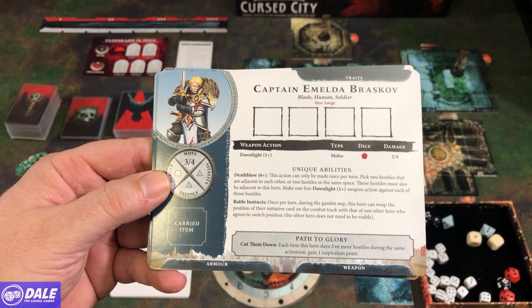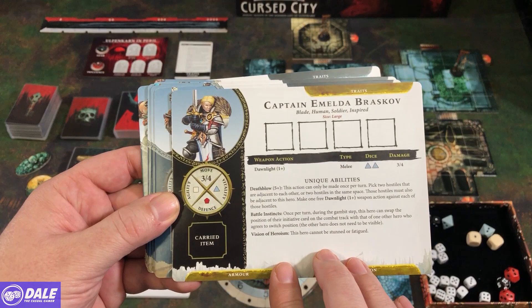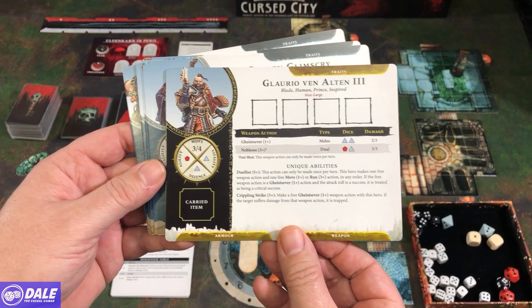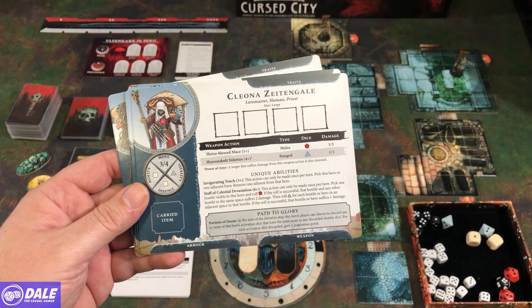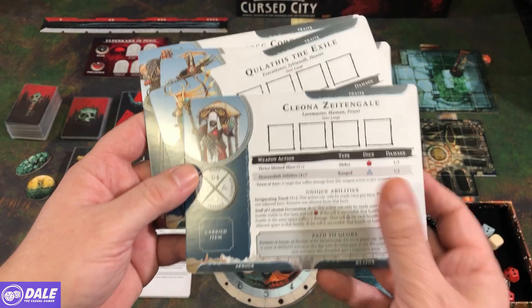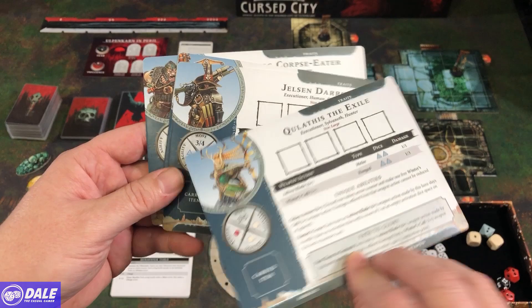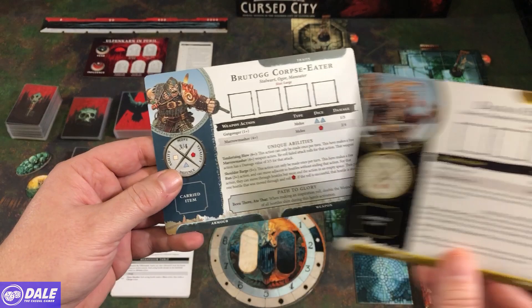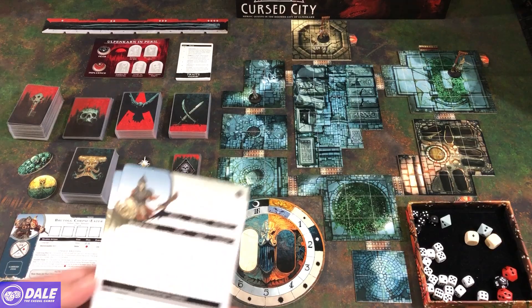We have Captain Amelia Brassgow, whose damage and dice improve on her flipped side. Then Glorio Van Elton III with all his abilities, Octrin Glimmscry, and others. When making your party, regardless of how many people are playing, you always need four characters — you don't have to split them one per class. Characters include Queleth the Exile, Chelson Derrick, Dagnai Holdenstock, and Brutog Corpse Eater.